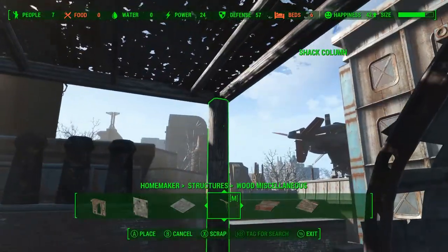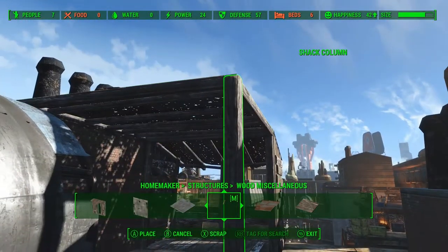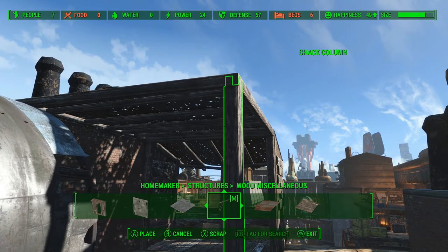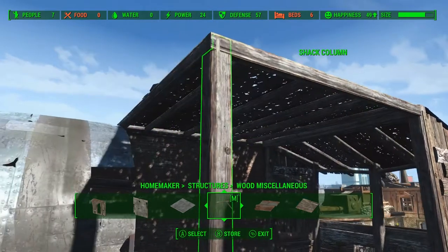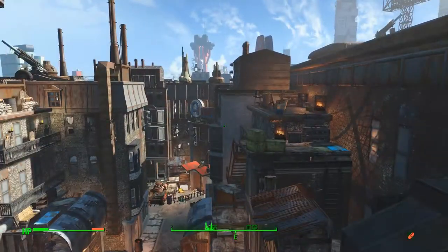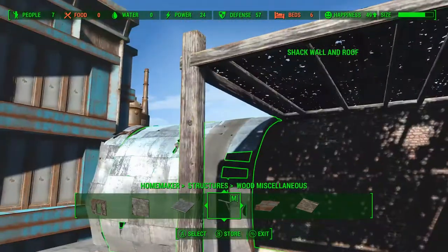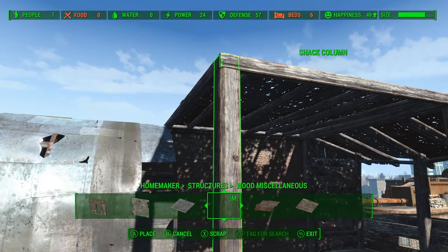We just want to place the column under the roof and we don't want it to clip through the sides or top of the roof at all, so we use the outline to make sure it's not breaching through the top. You can see it clips through the side just a little bit, so we move it back into place. It's not touching the ground at all, so to fix that we go into Place Everywhere and increase the size by 10%, then move it back into place.